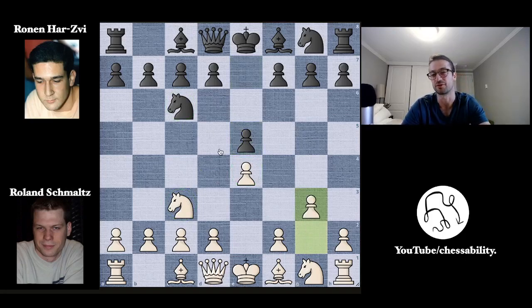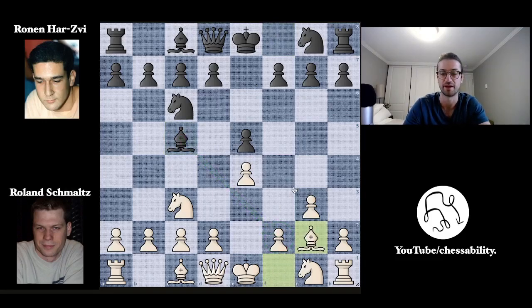Now G3 by white — the first sort of non-standard move of the game — pushing the pawn on G3, preparing to fianchetto the light-squared bishop, although it's currently blocked by the pawn on E4. We have Bishop to C5 by black, now eyeing this F2 pawn, and now the bishop is fianchettoed on G2 as planned.